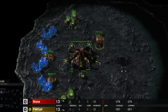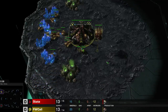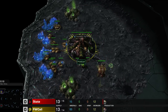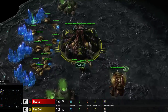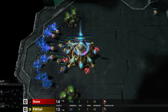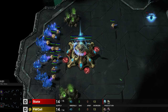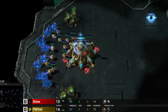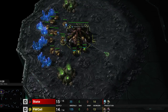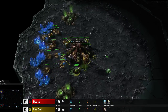I hate this map — I absolutely hate this map. Everything is so different. In the top left we have the yellow Zerg player Cell, and in the bottom left we have the red Protoss player State. I'm sorry guys, you're gonna have to give me a second — I'm not used to my screen being so open.